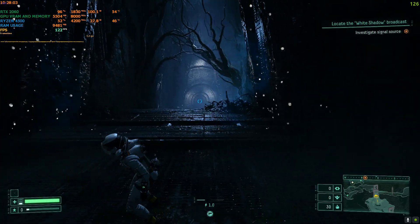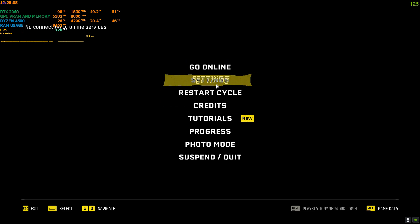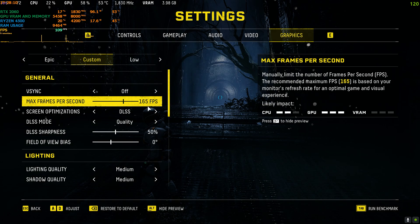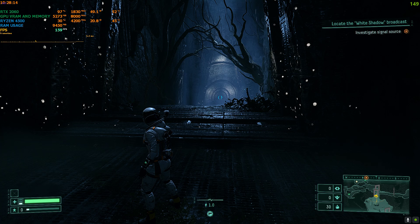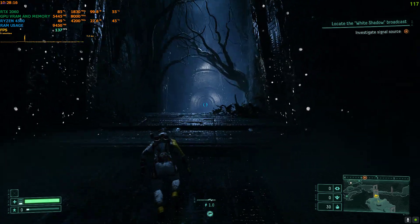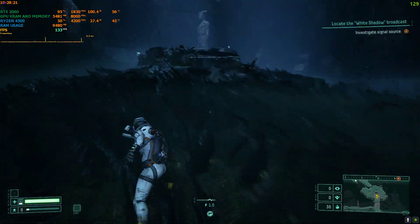This DLSS has a little issue which is the hood flickering, as you can see on the left and right the hood is flickering a bit. But if I switch back to FSR, the frame generation will work and the hood flickering will also be fixed. Let me show you — there we go.